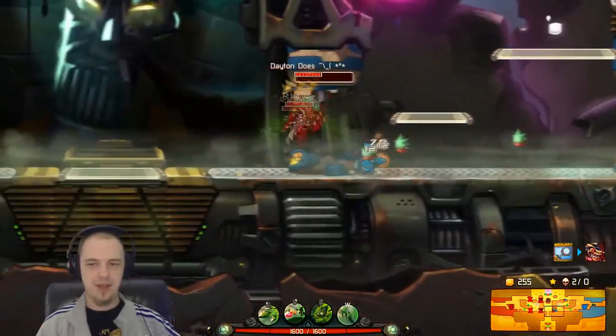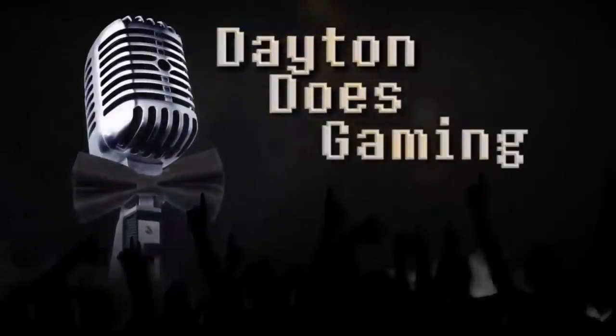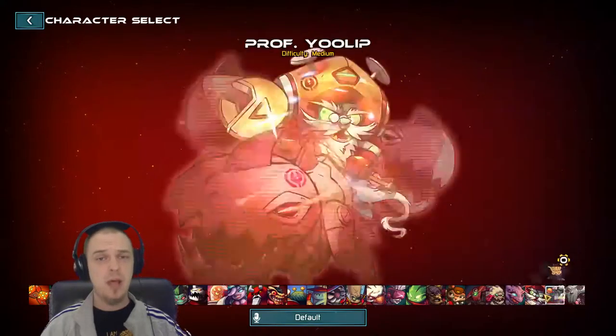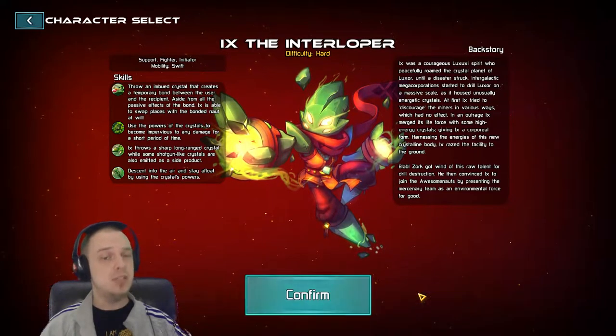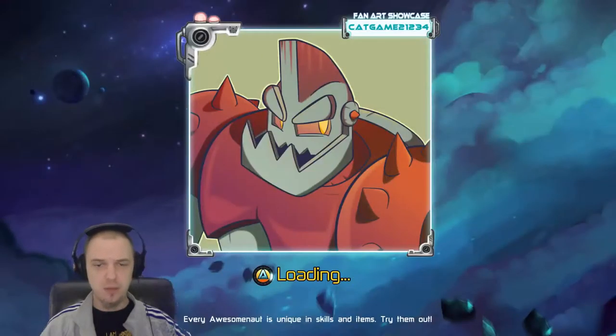Oh my god, that fucking frog! Hello friends, my name is Brandon Dayton, I'm your humble narrator, and welcome to Awesome Knots. Today we are taking a look at a new character in the beta: Ix the Interloper, who is an awesome support fighter and initiator.